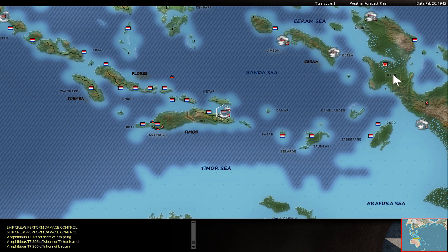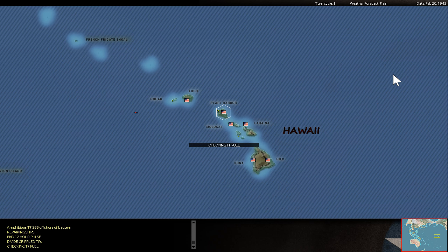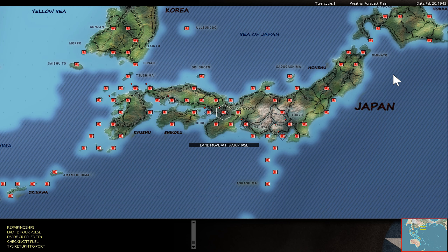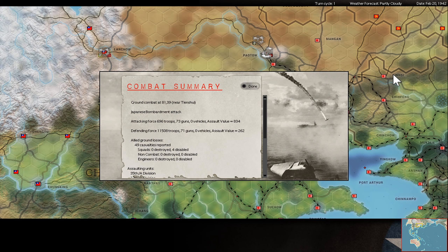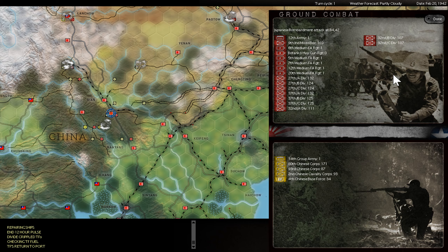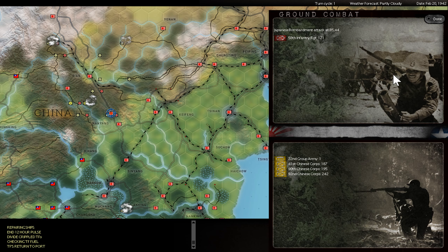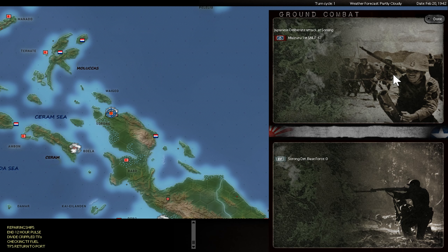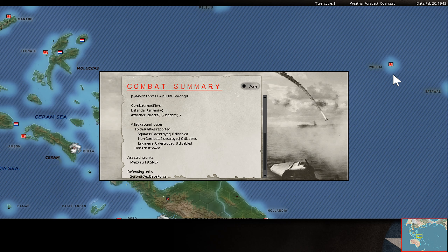Also two regiments getting — two squads getting destroyed — plus three more landing and a gun. But I tried to get Timor under control in a very short time. Bombardments, more bombardments. Both are a little successful. This is only a melee to pin down. The Dutch base force surrenders, but it's a mini base force.